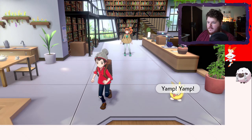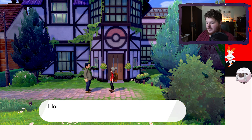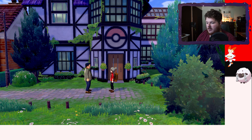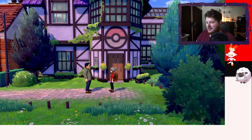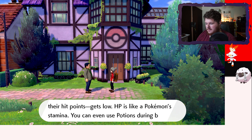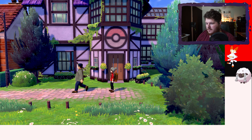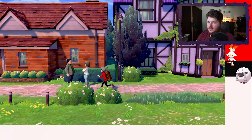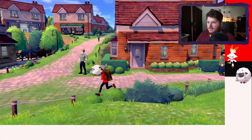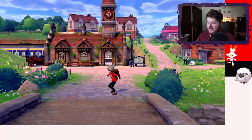Alright, headed to Route 2. A trainer stops us: 'You just got the Pokédex, yeah?' I like talking to trainers that give you stuff. Nice, thanks for the potion! We're going to run back to the Slumbering Weald and get our encounter there — the more the merrier. Maybe we'll get a second chance at a Rookidee.